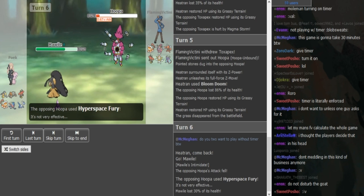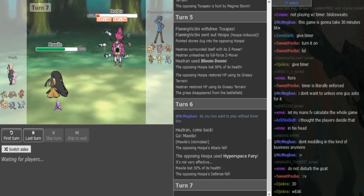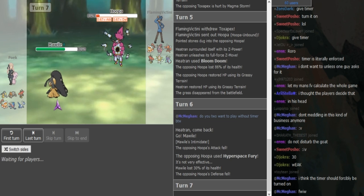Predicting the switch, he does just play it safe with Hyperspace Fury. Now FV should either stay with Hoopa because he doesn't really have a good switch in, unless he's Defensive Lando, or he can go to Lando if he's Defensive because Pex doesn't want to come out on a potential Knock Off. Poik can just go for Knock Off here — it's pretty risk-free.